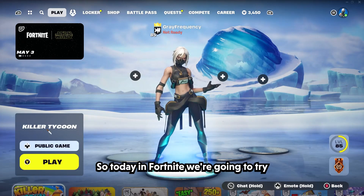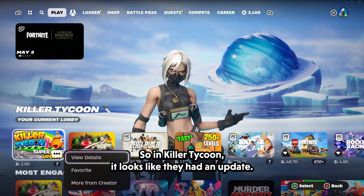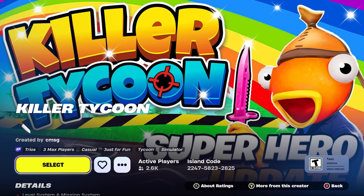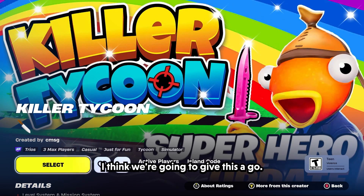Hey guys, so today in Fortnite we're gonna try a creative map called Killer Tycoon. It looks like they had an update and on the front thumbnail I see a very enthusiastic looking fish, which kind of made my interest. There's secrets, a helicopter, explore the open world, complete unique missions. I think we're gonna get this to go.